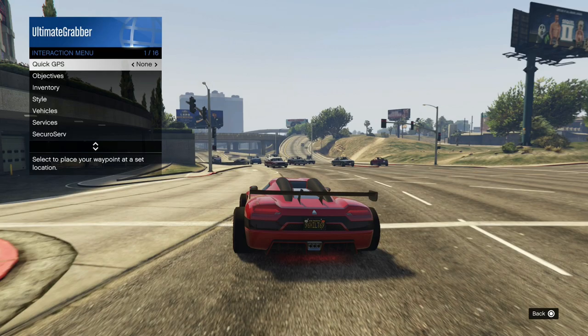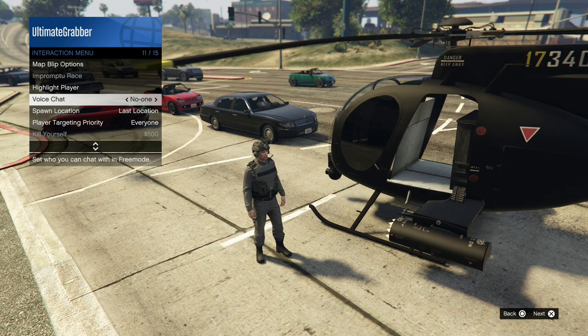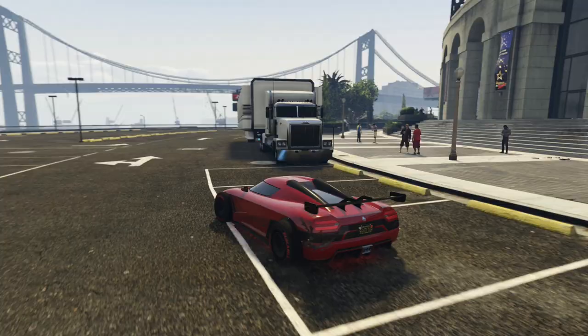The next part isn't necessary — all you're going to do is get a helicopter and park it near the Arena. You don't have to do this, but if you're merging multiple cars it will make it way easier. Then request your MOC again. I recommend moving the MOC closer so you can merge multiple cars way faster.